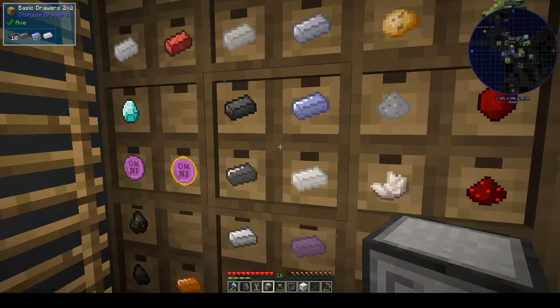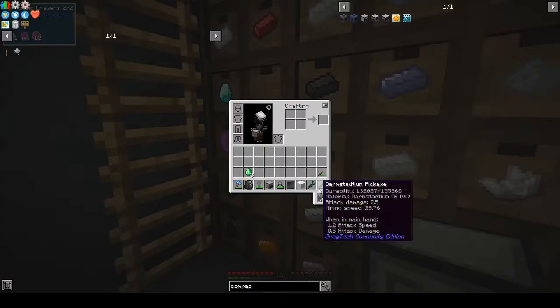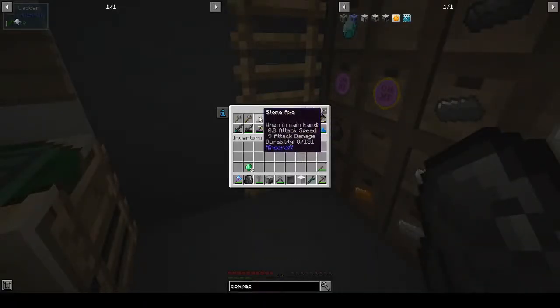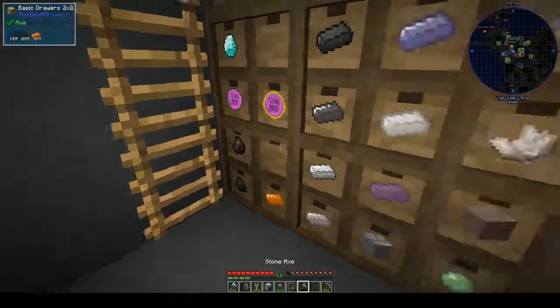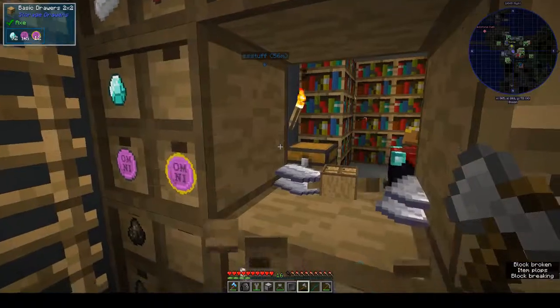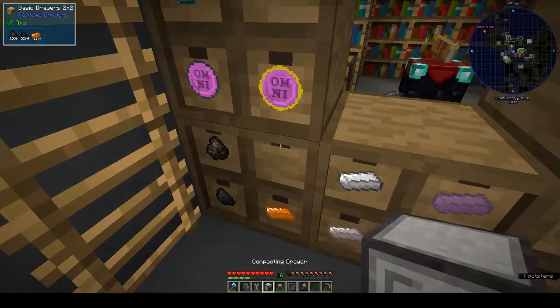I have the lumber axe but let me see if I have a normal axe - yes I do. Let's see if we can get anything done with this before it breaks. And our compacting drawer is here.